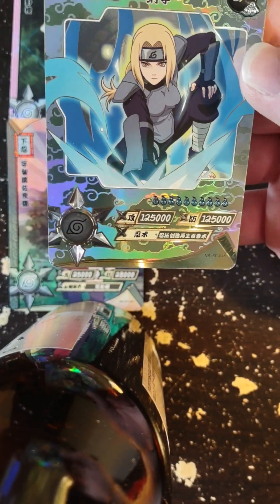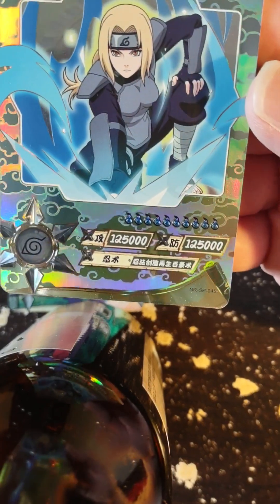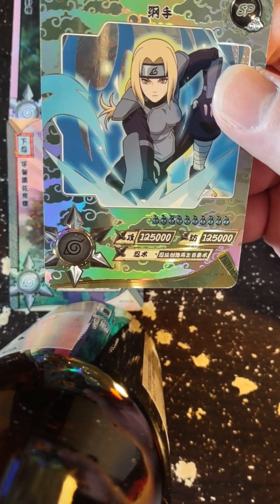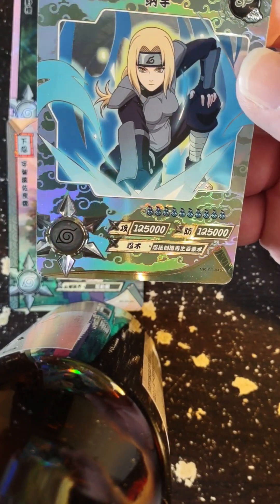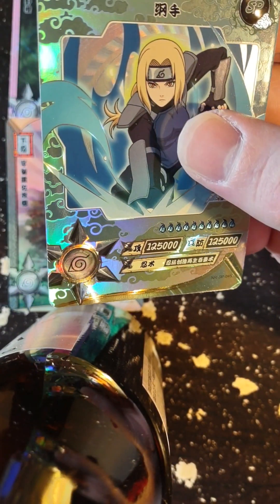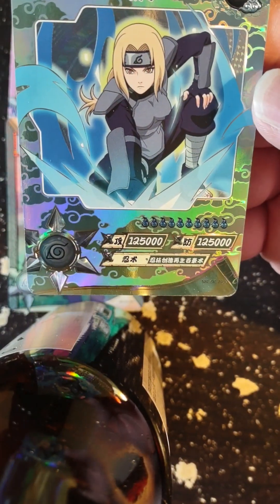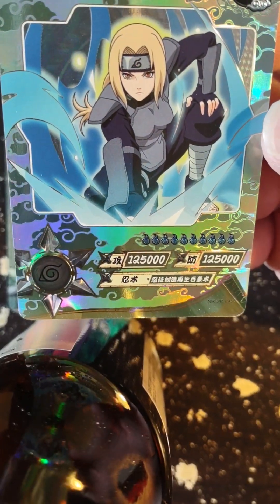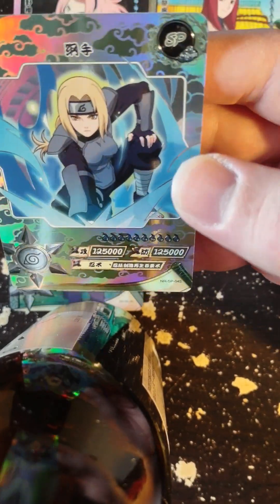The three Sannin — Tsunade, Jiraiya, Orochimaru — when they're in their ninja clothes, which aren't quite as old-style as the Third Hokage or Madara who have panels of armor on, but not quite as modern as the green vest. It's an in-between ninja outfit that Tsunade and her friends were wearing when they were fighting in the third war, I guess. Were they in the third war? They were fighting the rain village for some reason. Anyway, SPs are awesome.